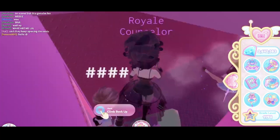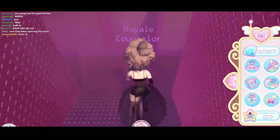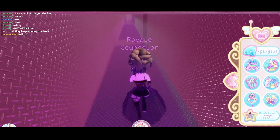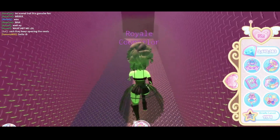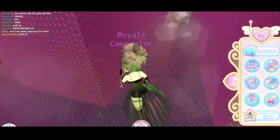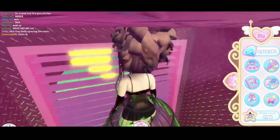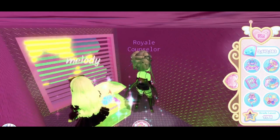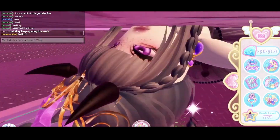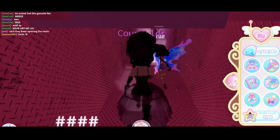The next chest: go to the right, skip the first vent, go to the second one, go right again, skip that one, and on the next one you will see a smoky vent. Pass through the wall and you get 1000 diamonds, then reset.